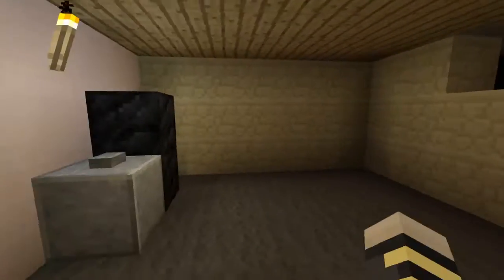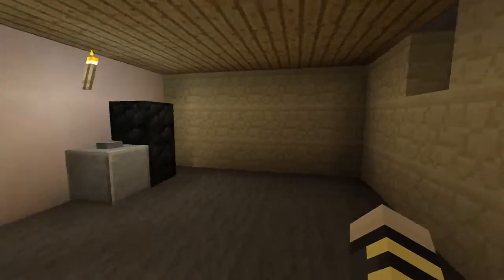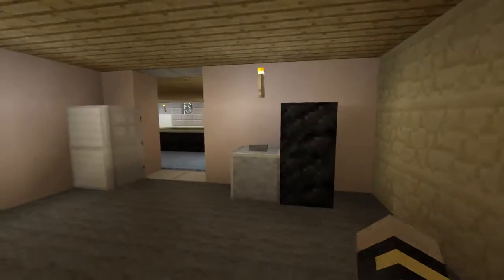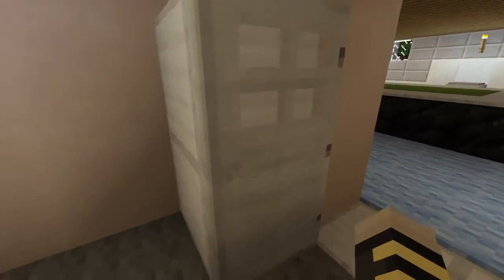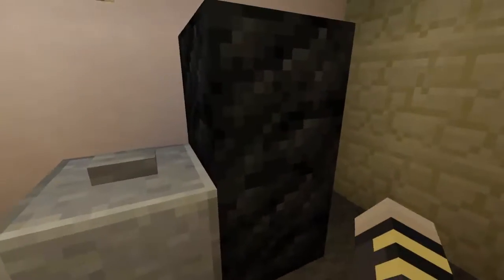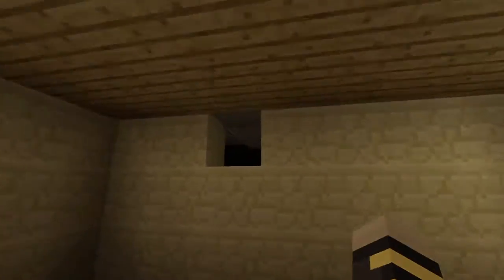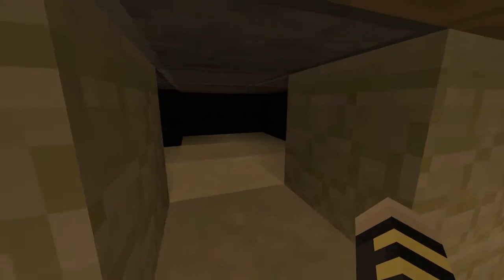Moving on to the final room in the basement. This is where Psycho Dad shatters the play button — that was a crazy freaking video. We have the refrigerator with Psycho Dad's beers in there. We have a nice little cabinet or something. We actually have the cubbyhole that leads to all of the fan mail that Jesse hid in there.